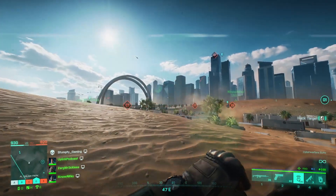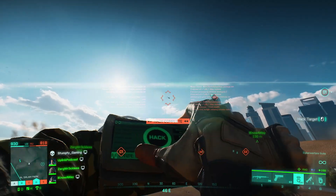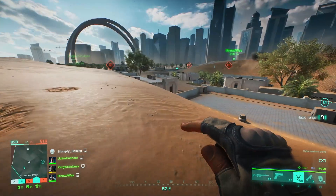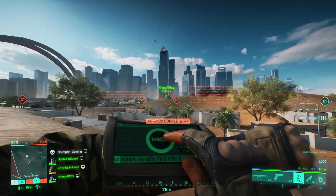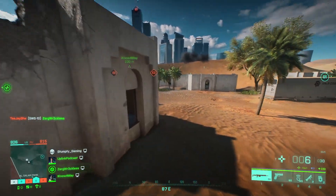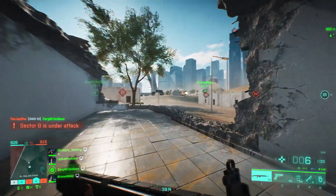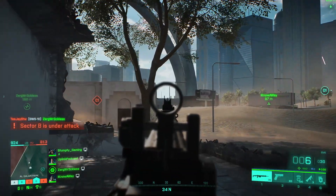In terms of weapons, they removed the bounce from under-barrel grenades when firing at short distances. The 40mm AP grenades now properly damage vehicles. They fixed some weapons displaying wrong ammo counts for specific magazines. The DXR and NTW-50 bolt-action rifles reload animation has been increased by 0.2 seconds.